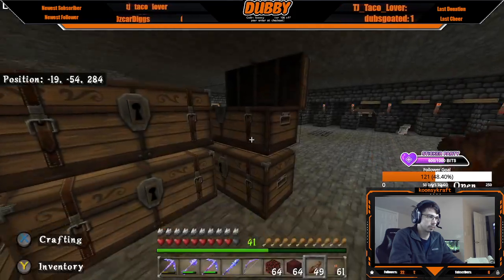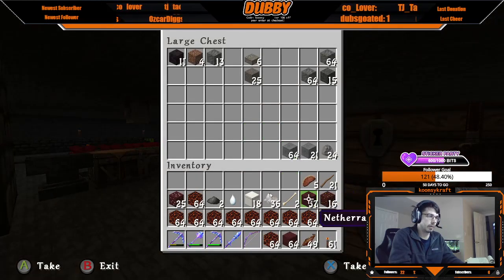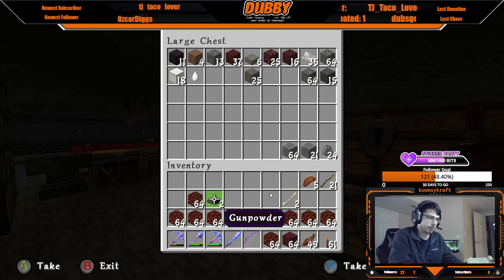Here we are back at the build. We needed 9.76 stacks of magma blocks, and as you can see in my inventory, we have eleven. So that's good news.